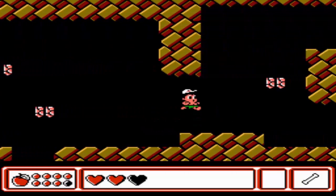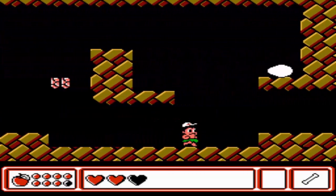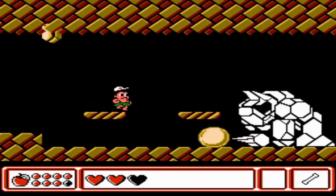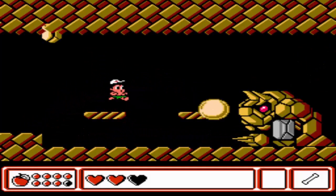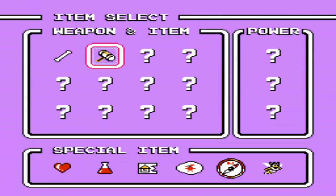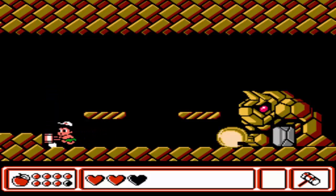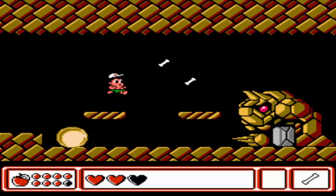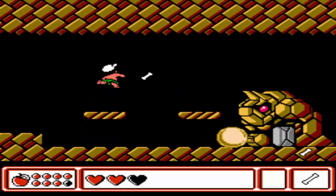Let's take on the first real boss. I consider that bat we fought earlier more of a mid-boss, or a sub-boss, not really a full-on boss. This boss is pretty easy — it's like a rock creature thing. Just keep hitting it and avoid the rock as it moves. When the rock falls down, break it, because then the rock will be harder to avoid.